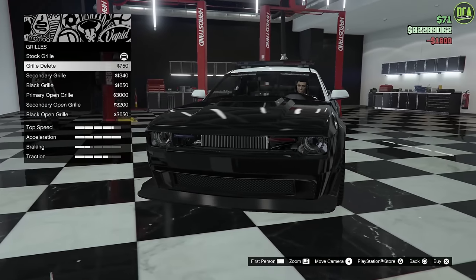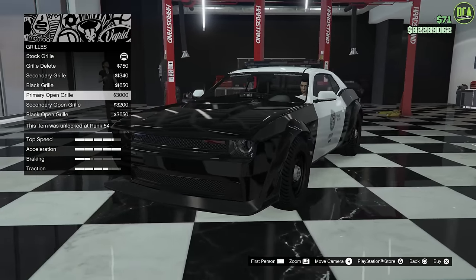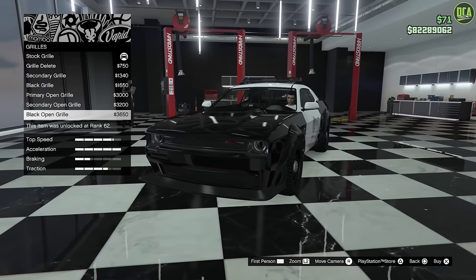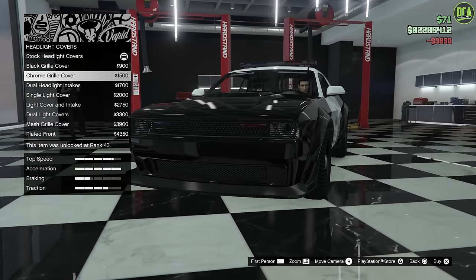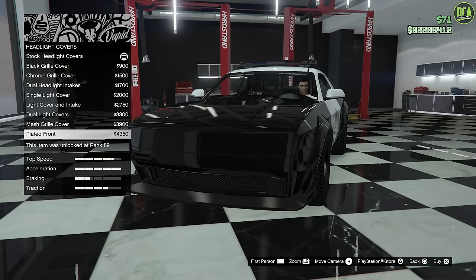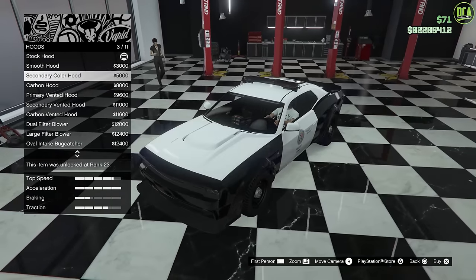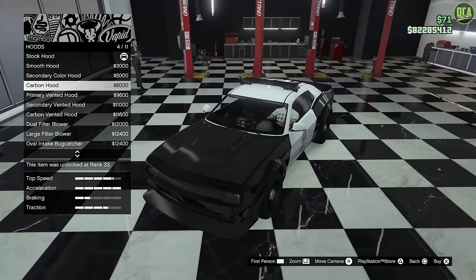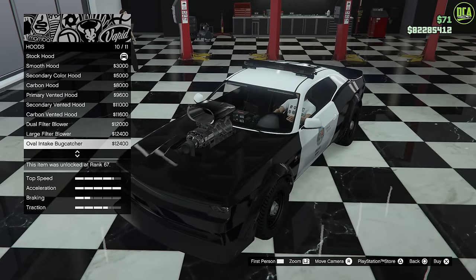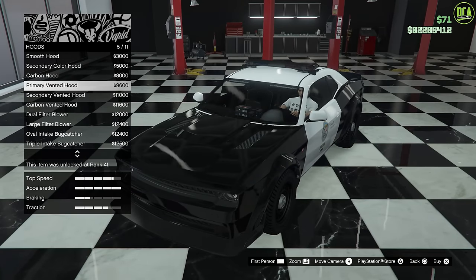Grill — you can do grill delete, secondary black, primary open, secondary and black. I definitely like the open. I think we'll do the black open grill. Headlight covers — you've got all the customization here from the Hellfire. It's all the same customization. I do like the stock grill though. Hood — you have a smooth hood, secondary carbon, vented with secondary. You can mess around with the color combos. You've got all the different blowers. We'll do the primary vented.